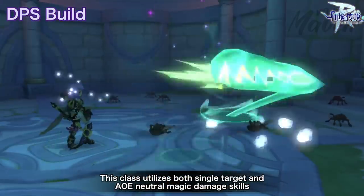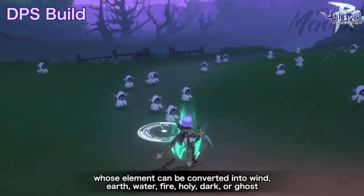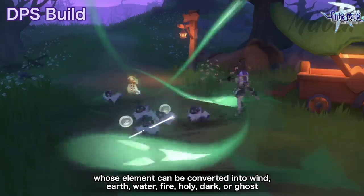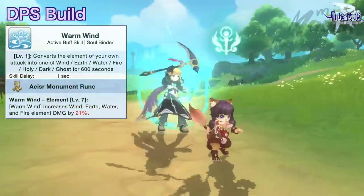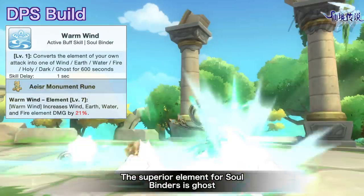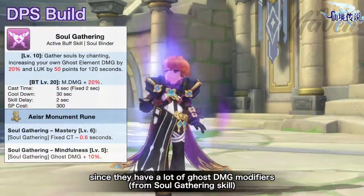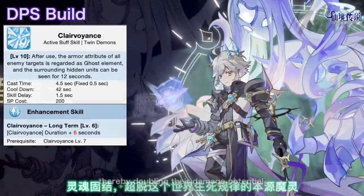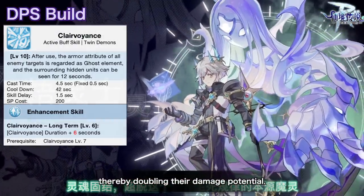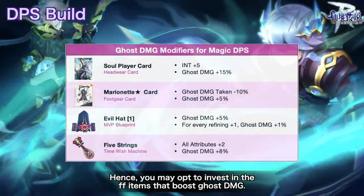This class utilizes both single target and AoE neutral magic damage skills, whose element can be converted into wind, earth, water, fire, holy, dark, or ghost using the Warm Wind skill. The superior element for Soulbinders is Ghost, since they have a lot of ghost damage modifiers and a buff that treats enemies as ghosts, thereby doubling their damage potential. Hence, you may opt to invest in items that boost ghost damage.